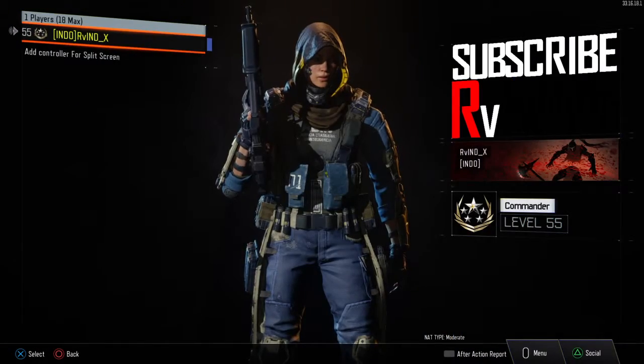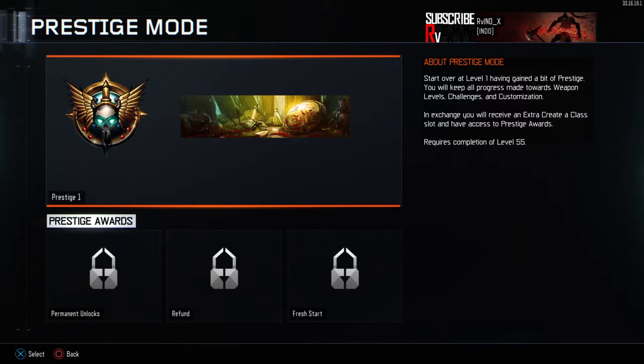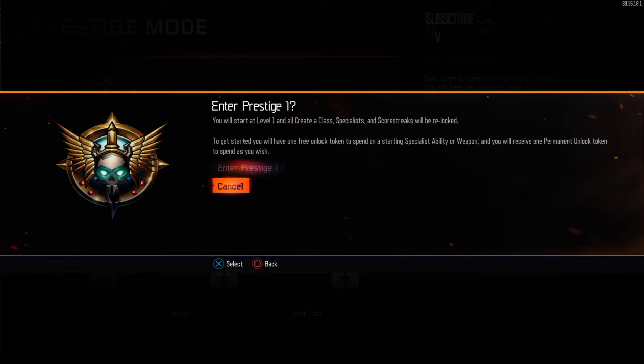I'm already level 55 and we got the prestige mode. So about the prestige mode: start over at level 1 having gained a bit of prestige. You will keep all progress made towards weapon levels, challenges, and customizations. In exchange you will receive an extra create-a-class slot and have access to prestige rewards. Requires completion of level 55. Let me read again - you will keep all progress made towards weapon levels, challenges, and customizations. All right, select enter.